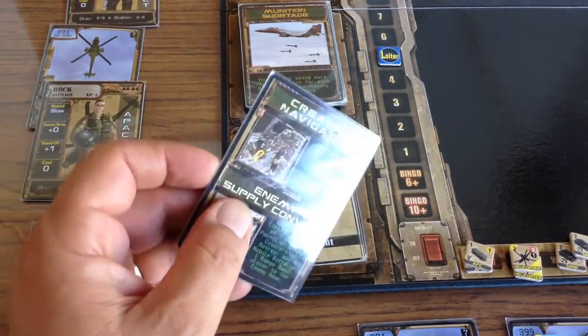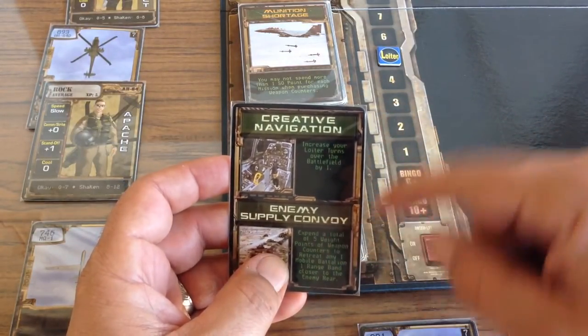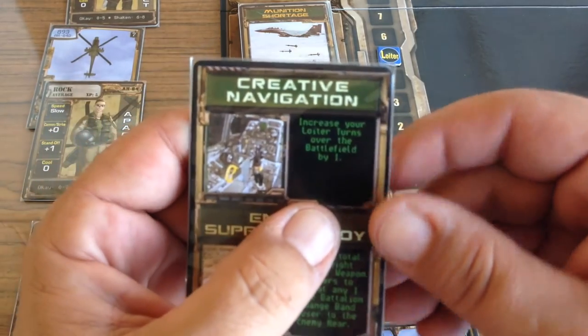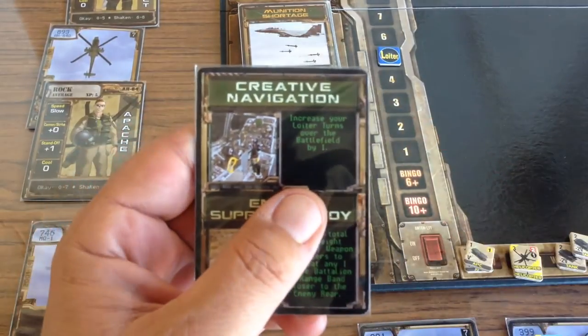So you draw a mission event card. The top half is for target-bound, the bottom half is for home-bound. Our event for this mission is creative navigation — increase your loiter turns over the battlefield by one. That's good for us.